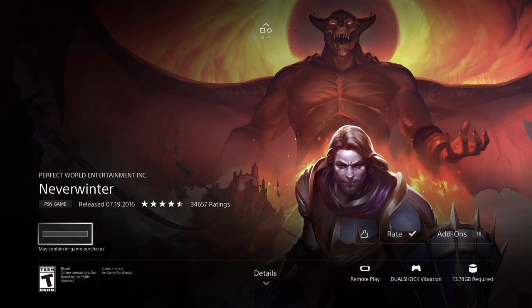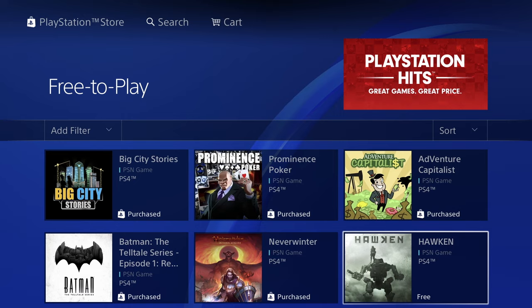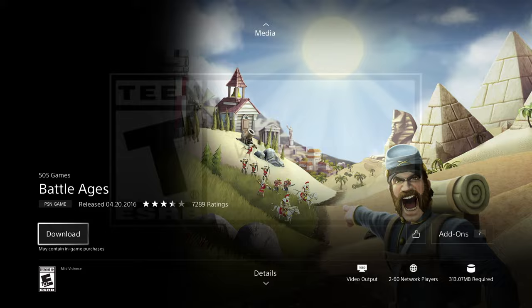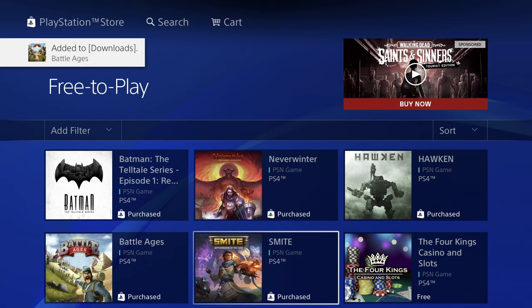This game shows 'Purchased,' meaning you've either already downloaded it or it's already in your downloads queue. This next one is free, so let's click download — you'll see it refresh and we're good to go. Battle Ages is also free at only 313 megabytes, less than half a gig. Once the download begins we can go back. We'll skip anything we've already purchased.